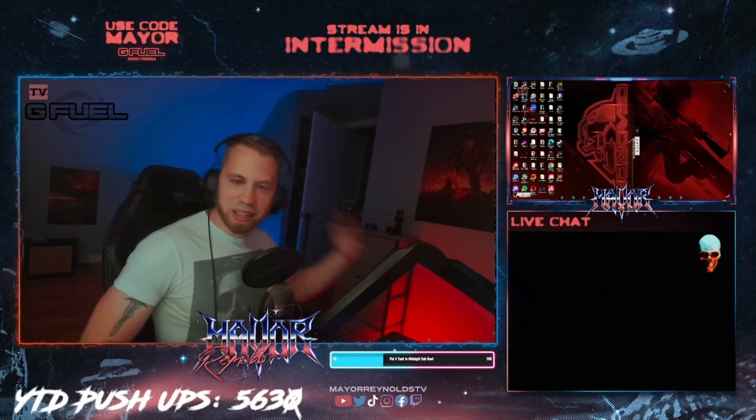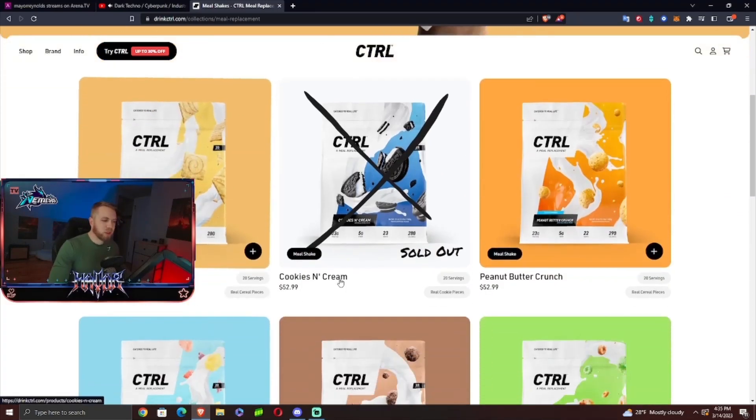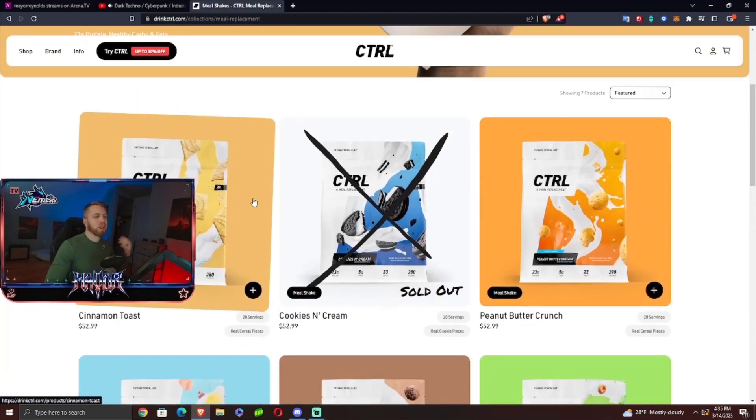This video is sponsored by Control — gamers' go-to brand for protein and nutrition. We all know the gamer diet isn't great, and Control is the solution. Use code MAYOR at checkout for 10% off. They have meal replacement and protein shakes in amazing flavors like Cinnamon Toast, Cookies and Cream, Peanut Butter Crunch, Fruity Flakes, Cocoa Crunch, Apple Smacks, and Gingerbread Cookie. Think of your favorite cereal in protein shake form — great for nutrition.